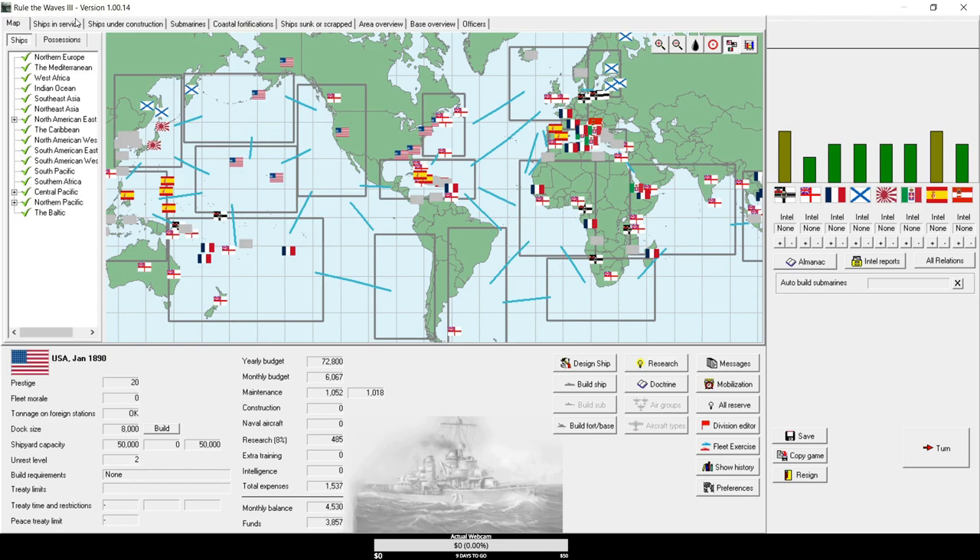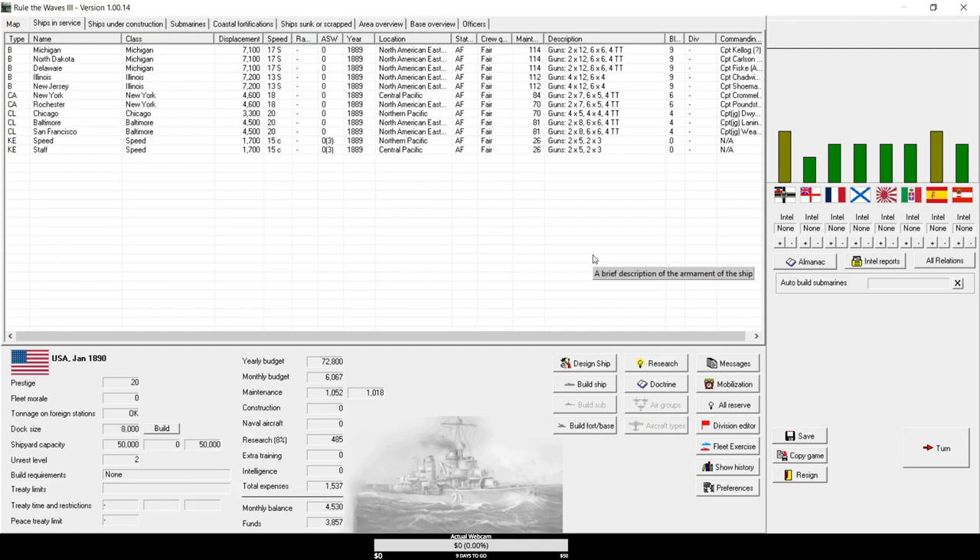When you first boot up the game, you'll be asked to choose a start date. If it's your first game, I would say start in 1890, but nothing terrible will happen if you start in 1900, 1920, or 1935. Your ships will just be more complicated, basically. It's whatever tech era you prefer. Any date you start goes all the way up to 1970.